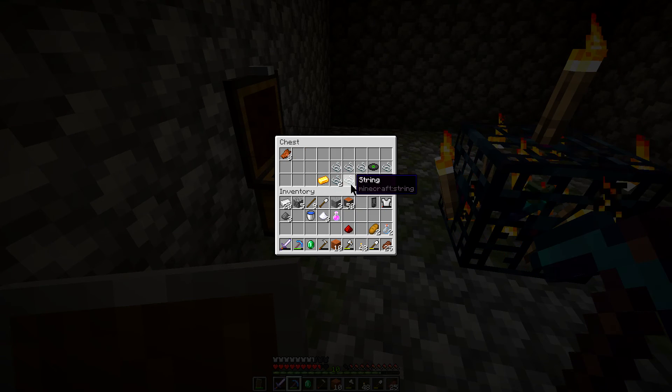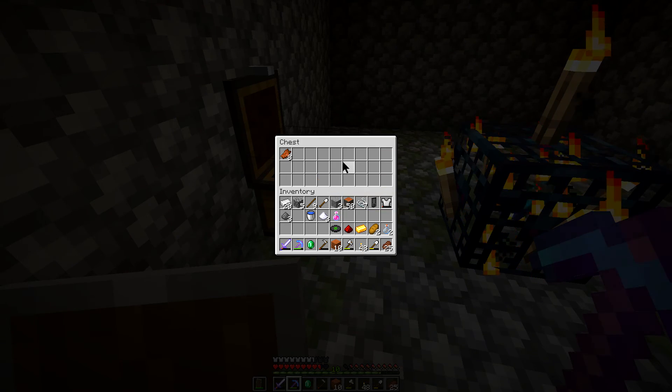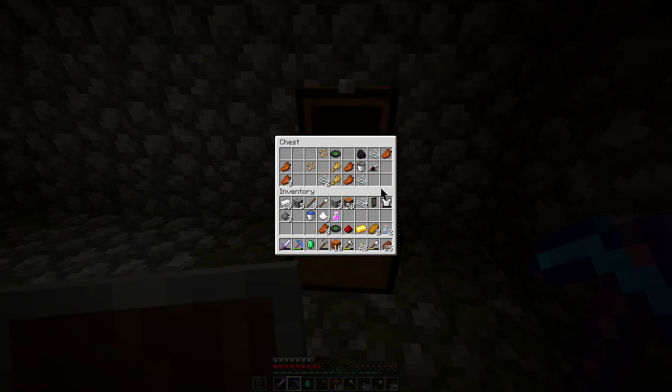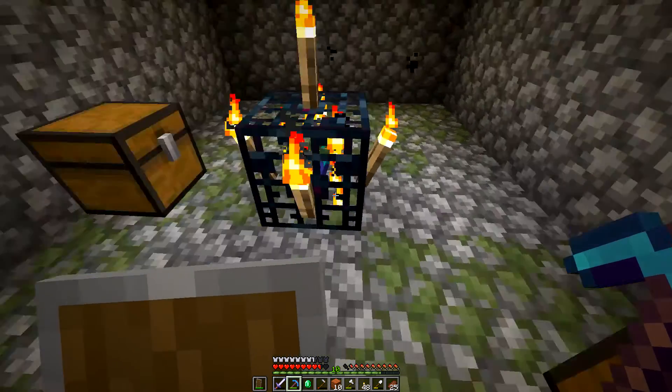Some bread, redstone dust, string — which would have been helpful ages ago — some cat music discs, per usual. Is that melon seeds? No, those are beetroot seeds. Ew, beetroot. Coal in a bucket and iron horse armor. So pretty much everything worthless.